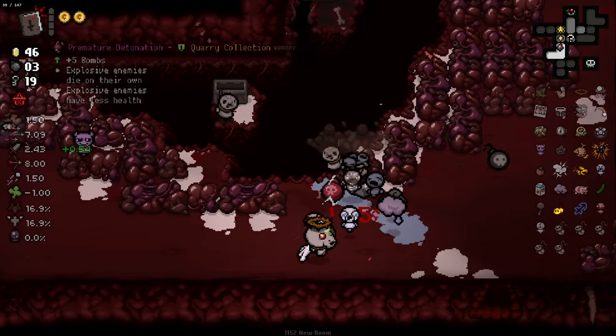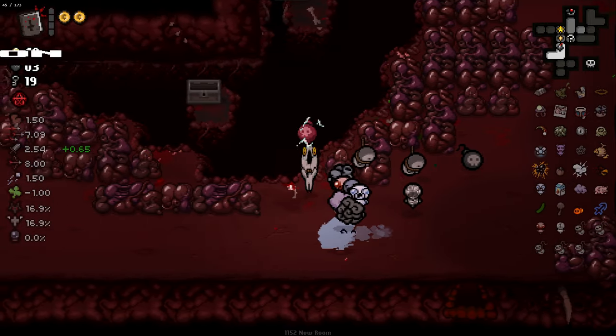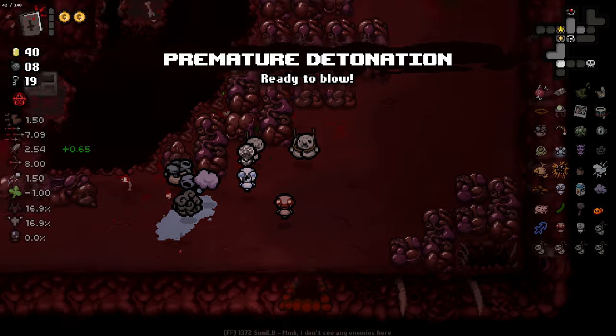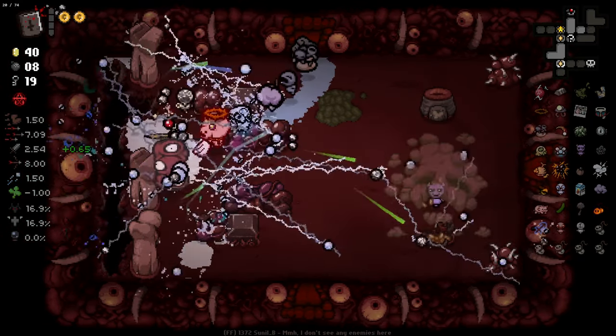A Swindler has things for me — Iron Bar, thank you. And we also got Premature Detonation as well. Both very, very cheap. Swindler can give you a very good run sometimes.